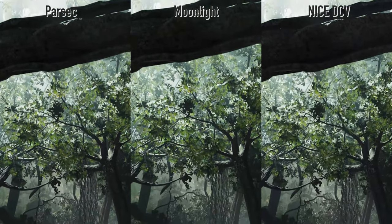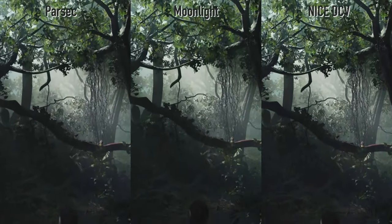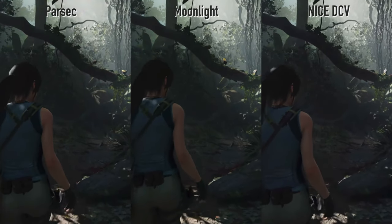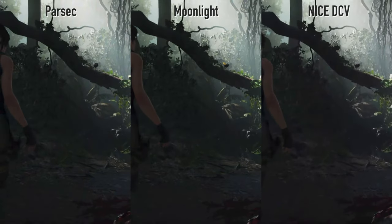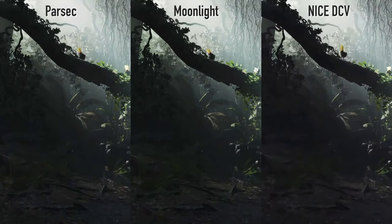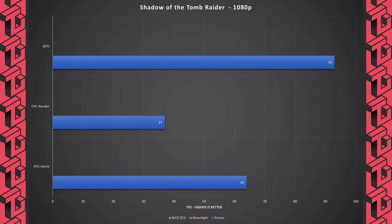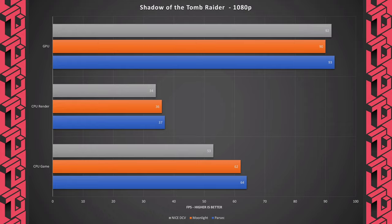Now let's look at a side-by-side comparison of the three streaming solutions. All three of them have some stuttering. However, Parsec does seem to be rendering stuff smoother. That being said, if you look at the dark parts of the scene right next to Lara's head, it's pretty clear that Parsec is also the worst performer in terms of graphical fidelity. Moonlight and NICE DCV seem pretty similar, but NICE has more stuttering. Comparing the results of the three solutions, they are very similar to each other. Parsec consistently gets some better numbers, followed by Moonlight and then NICE DCV, reflecting the overhead of each streaming solution.